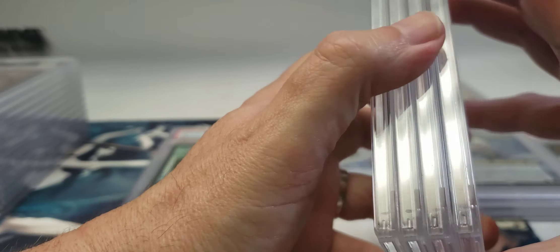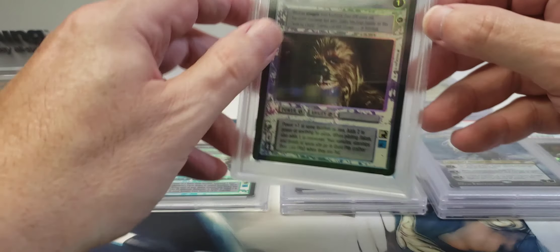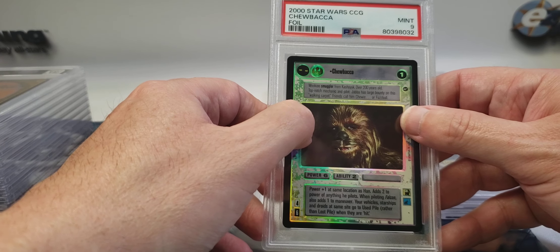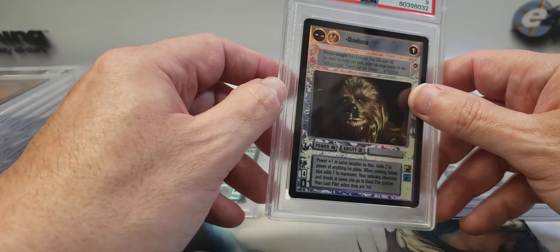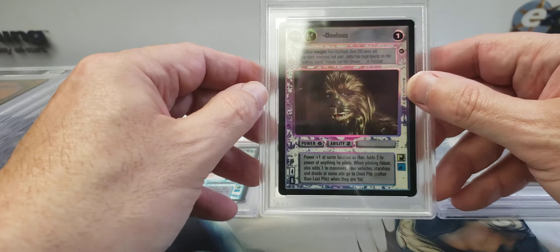Here's the second Star Wars card. There seems to be something on it — maybe underneath. Anyway, the card got a grade of nine, which I'm happy with, but I'm not happy with what looks like a scratch or maybe it's inside the holder, or a dust particle that got encased in it. That's just frustrating.